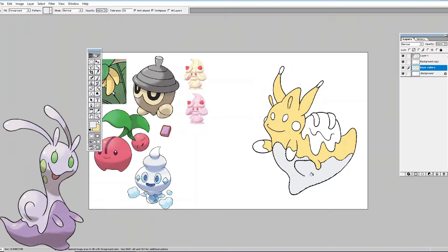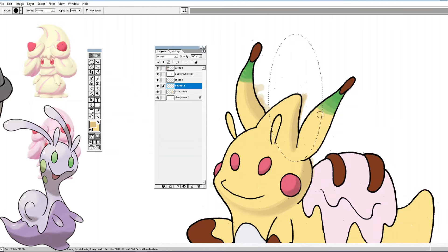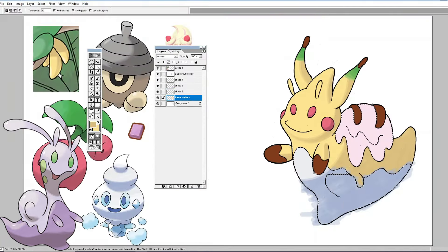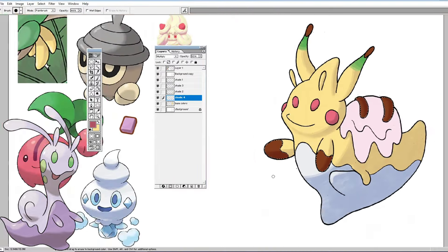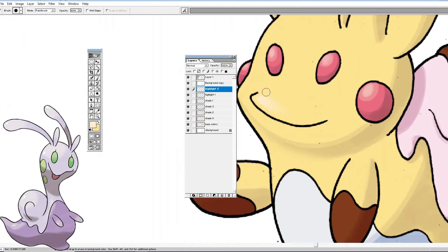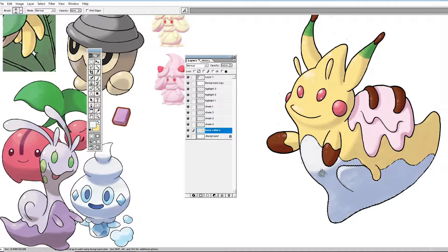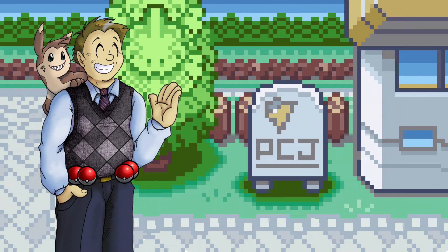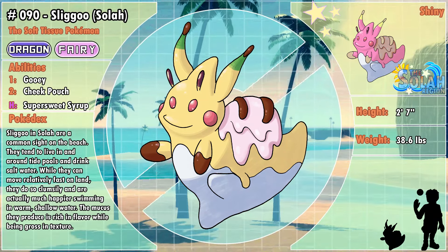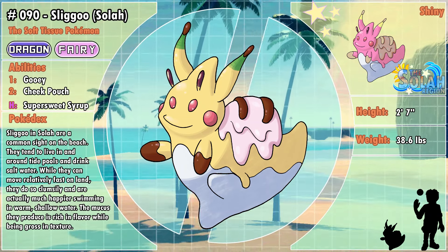At level 40, Gumi evolves into Sligu. Solarian Sligu is honestly not that big of a departure from Gumi. It gains a big old scoop of strawberry ice cream on its back to emulate the shell shape of standard Sligu. Snails and turtles are my favorite animals, so I actually really love the Gumi line overall. I wanted to make this guy look a little more mobile — like a fast-moving snail, because that's just a fun concept for me. I used the colors of Alolan Grimer for the chocolatey brown accents, and all of Alcremie's colors for the other ice cream flavors. There are a lot more than three or four colors on this line and I don't apologize for it. And here we have Solarian Sligu, the Soft Tissue Pokémon.